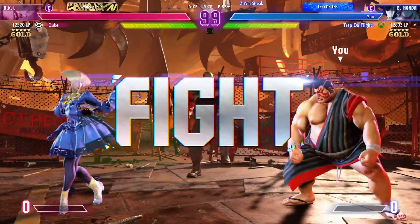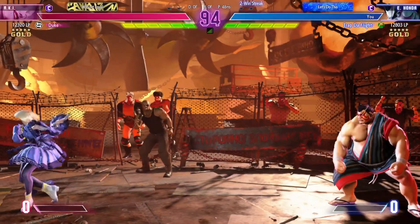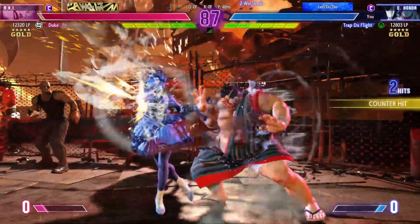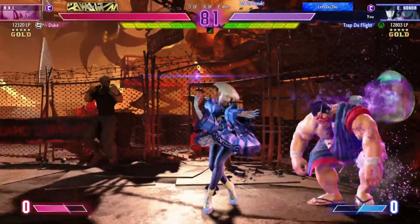Round one, fight! Let's see what they try to do here in the first round. Tries to bait him with the projectile. Both fighters are pretty much unscathed. How are they going to deal damage? What's the play here? It starts with a jungle, takes him all the way to the corner with that.